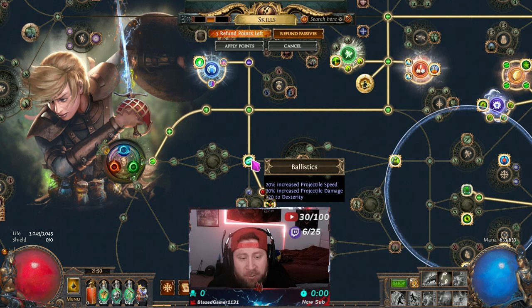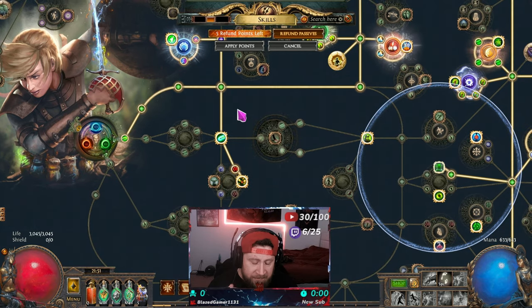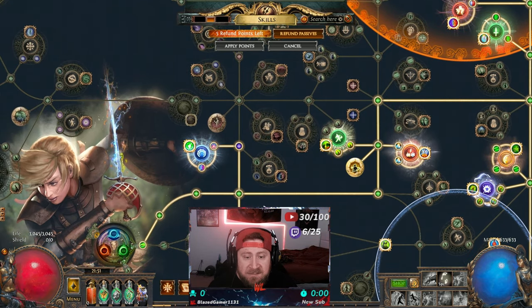The next nodes are called notables. These are a little bit larger than your basic nodes but provide a lot more to your character. For example, Ballistics gives me 20% increased projectile speed, projectile damage, and +20 to dexterity. As a Ranger I use a bow and I'm dexterity-based, so it gives me more damage, projectile speed, and the damage those projectiles deal. These notables give you a nice big boost.